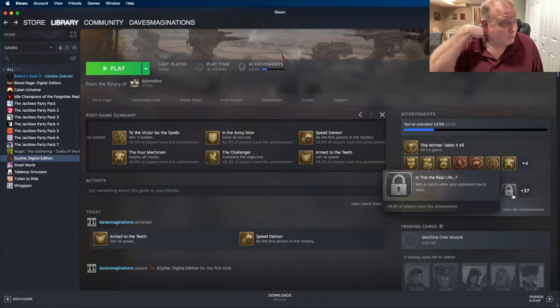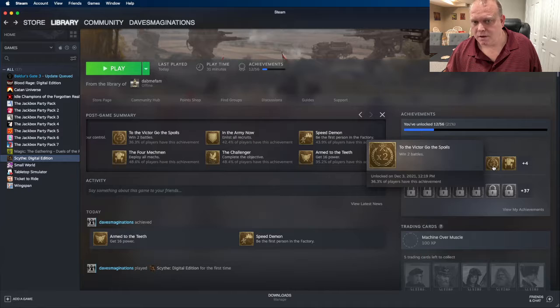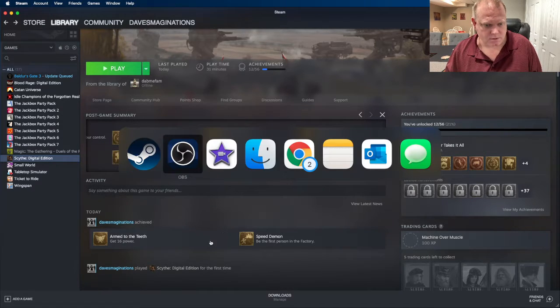And it was against three hard combatants — but in my opinion Crimea is the easiest faction. So, with that, I thought that was a pretty good game. It didn't take too long — looks like it took 36 minutes, so like I said, about 40 minutes. This one went pretty fast. Hopefully you enjoyed that; you can see how the gameplay goes for this game. Next time we'll see what other achievements we can focus on. Thanks for watching, we'll see you next time.